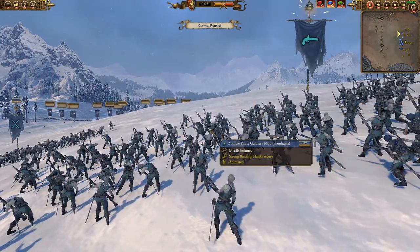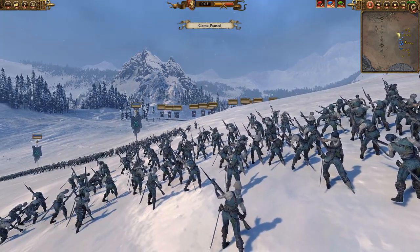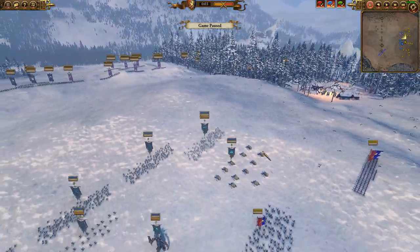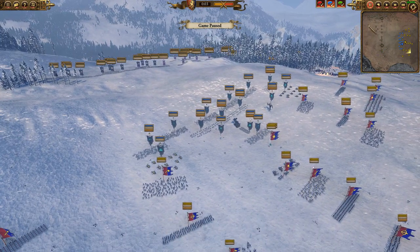Likewise, with these gunnery mob, there is no line of sight where they are deployed right now for basically anything that is in range. The only thing that they can see is way out of range on the far side. So something to keep in mind whenever you are deploying on these types of maps is making sure that you're able to have line of sight.